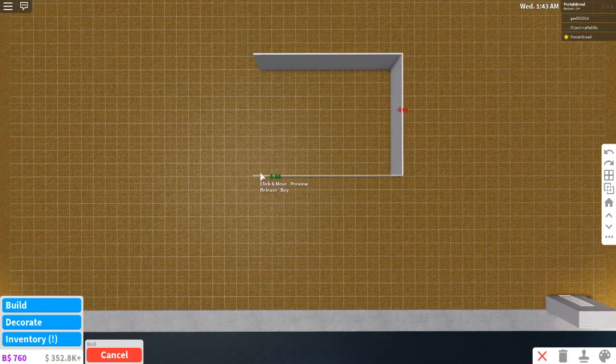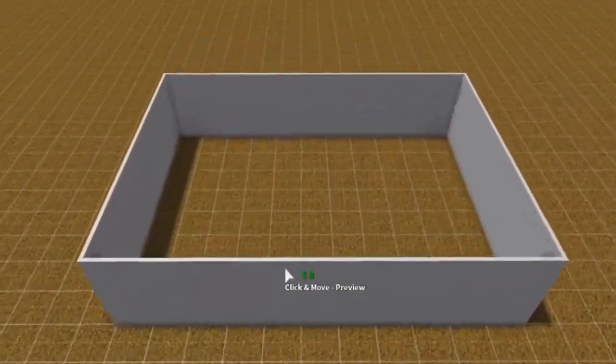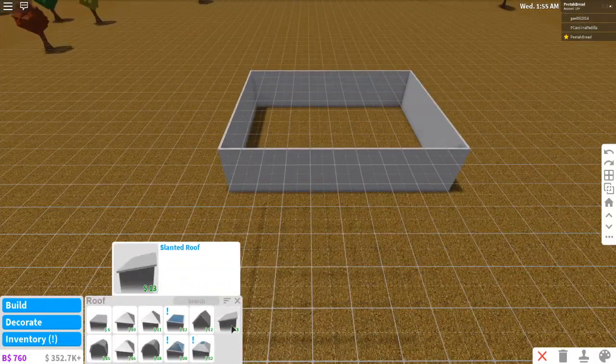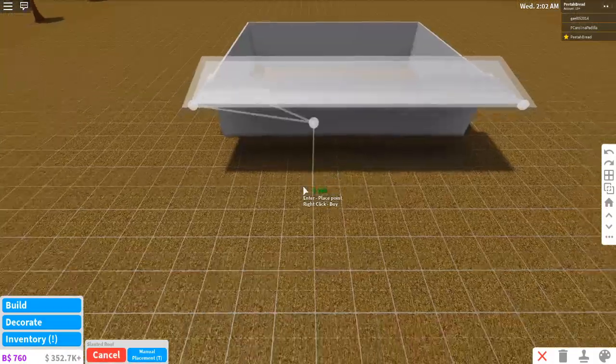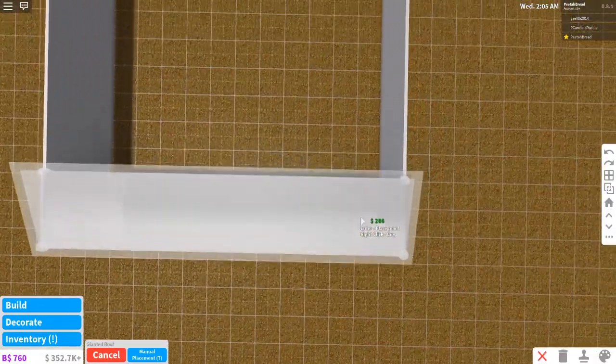All right, so let's begin. We'll just make like a big old rectangle. This is a rectangle, right? Yeah, it's a rectangle. I know my shapes. I don't know how to do that roof — I think it's the slanted one. Is that how people make it? I'm not sure. This could totally work, I think.